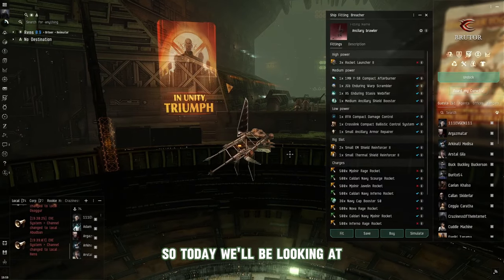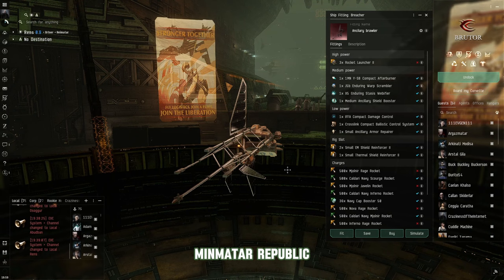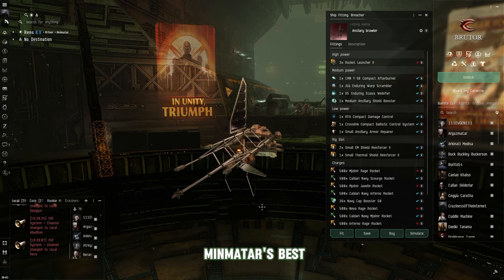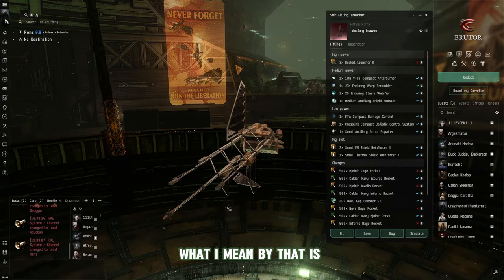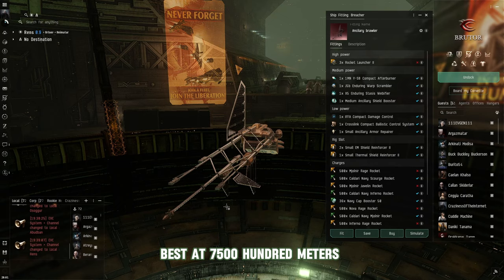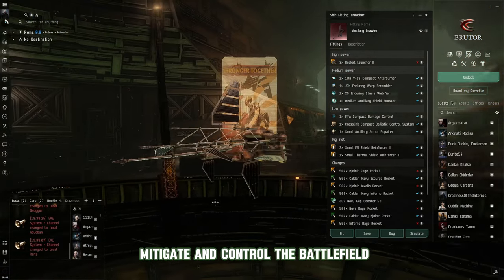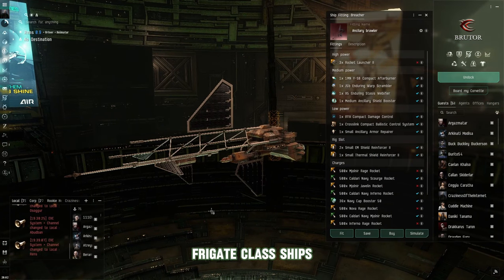Today we'll be looking at the Breacher for the Minmatar Republic. When it comes to the Breacher, this is one of the Minmatar's best mid- to long-range frigates. What I mean by that is they will excel best at 7,500 meters and beyond, as they are designed to mitigate and control the battlefield when it comes to other frigate-class ships.